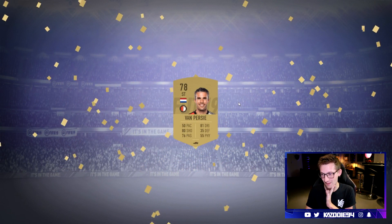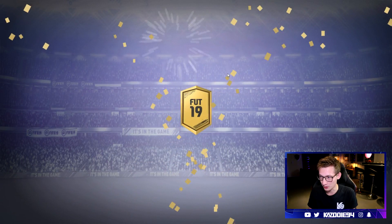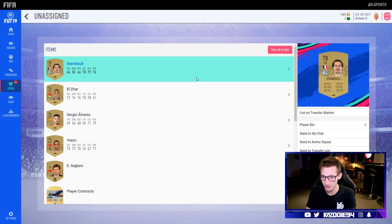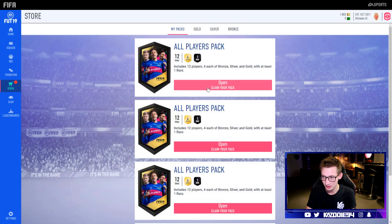We start off with Robin van Persie — 78 rated this year. I think he still has four-star skills, but if you look at his stats, his pace especially has dropped down, which is fair enough. Moving on to the next gold pack — what do we get? No rare player. We get Stambouli from Schalke. We'll go through these packs quickly as I hope to show you guys two more accounts — one is PlayStation and one more Xbox account.